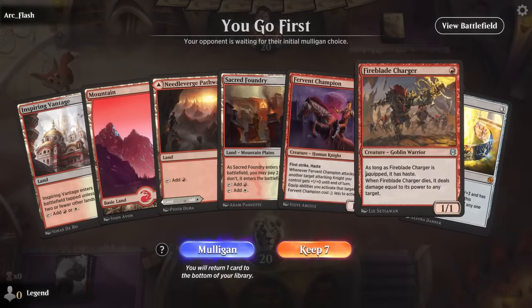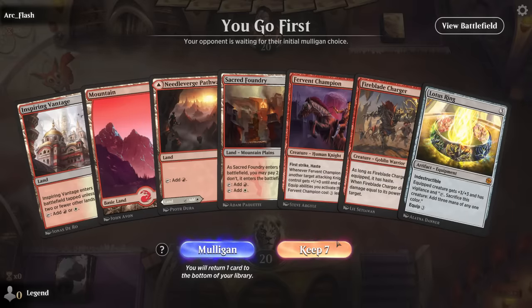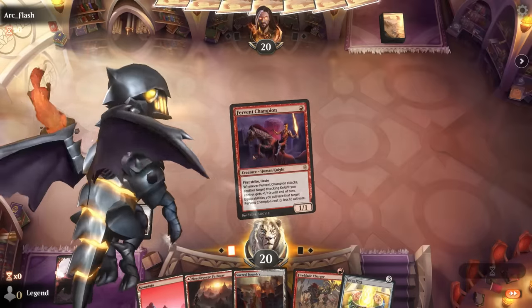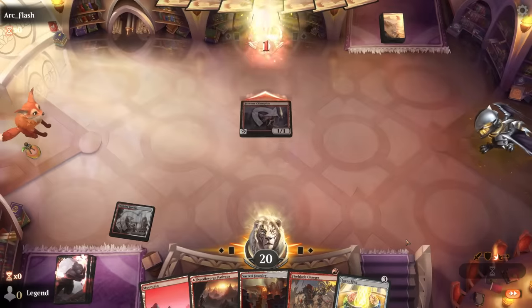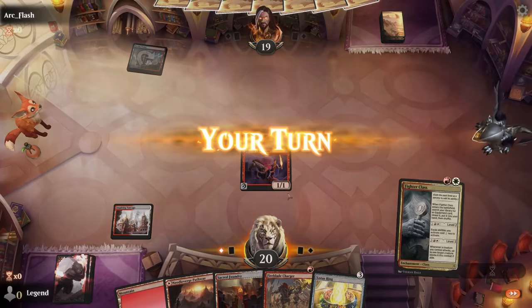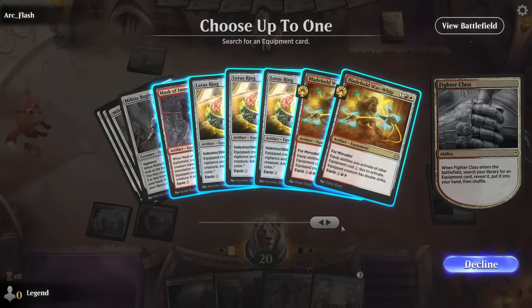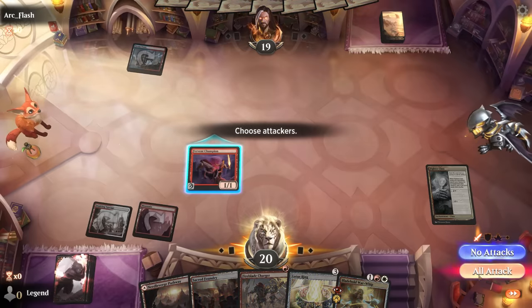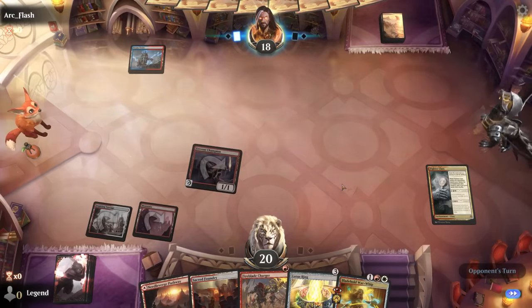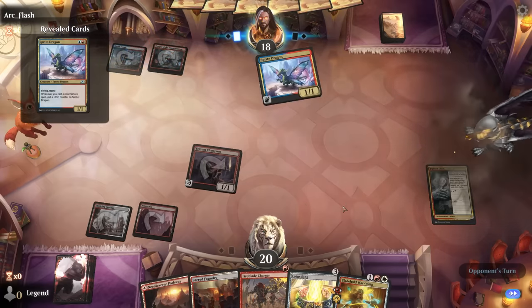We're on the play missing Forgemaster — otherwise we have everything we need, but Forgemaster is the hardest piece to find. We still try it. At least we can suit up Fervent Champion with Lotus Ring on turn 3. We still want Champion on turn 1 for a potential turn 3 combo if lucky. We'll go Fighter Class for now — could get a replacement ring in case they counter the first one, get Mask as another win condition, or get War Whip for Fireblade Charger in case Fervent Champion dies. Opponent taps out for Sprite Dragon.